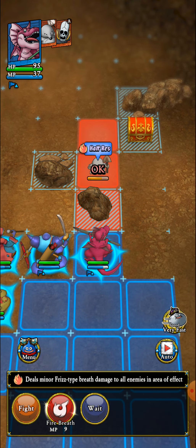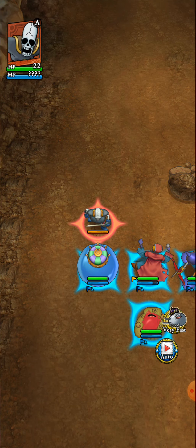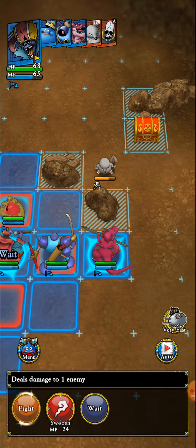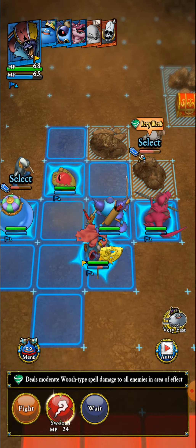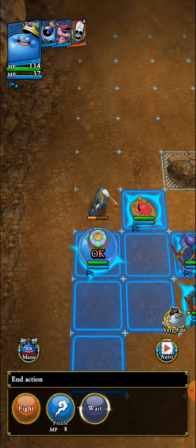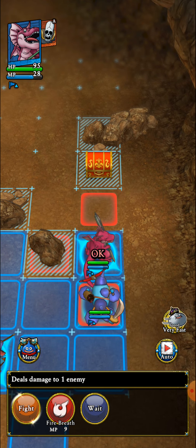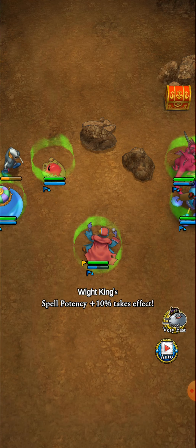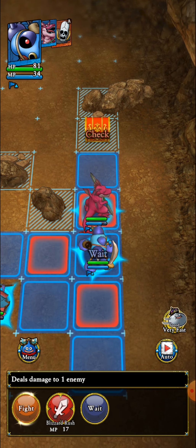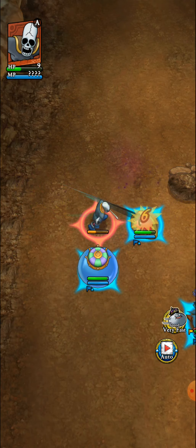Fire Breath should actually be able to hit this Mischievous Mole even though it resists — some damage is better than no damage. We're gonna wait and not kill the skeleton yet; want to make sure we get the treasure chest first. Alright, we got the Codex! Now we can kill the skeleton.